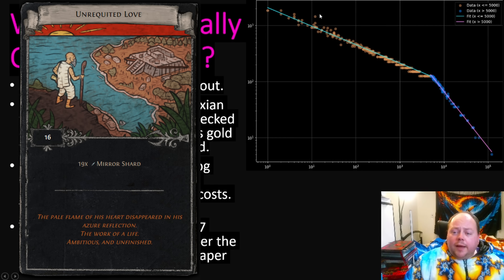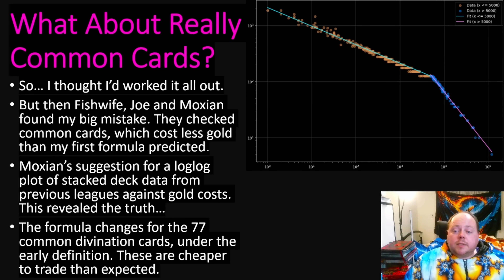You'll notice one major outlier: Unrequited Love. A drop rate estimate has been circulating — I believe from 3.24 stacked deck info — but this drop rate estimate is wrong. Unrequited Love is much rarer than the Apothecary and much rarer than the Doctor. Side note: don't farm Unrequited Love. It's rarer than the Apothecary, it's cheaper than the Apothecary, so it's better to farm something else.